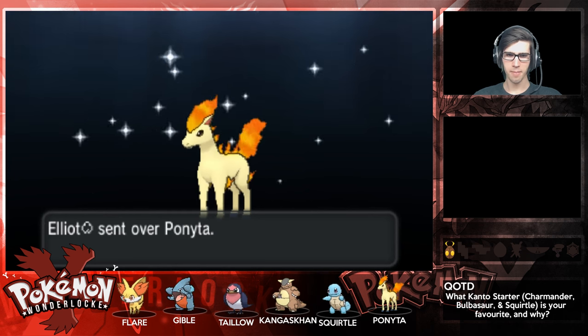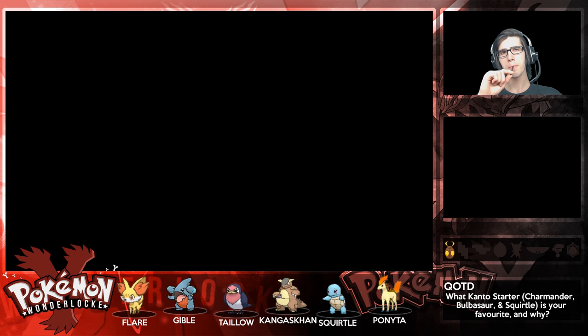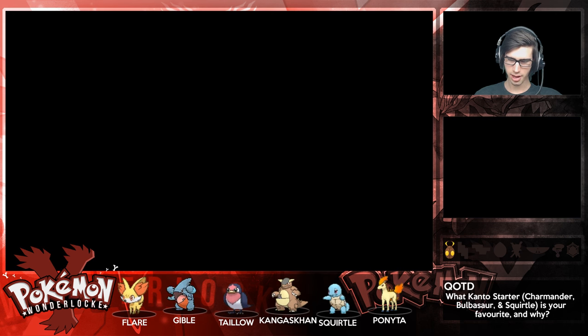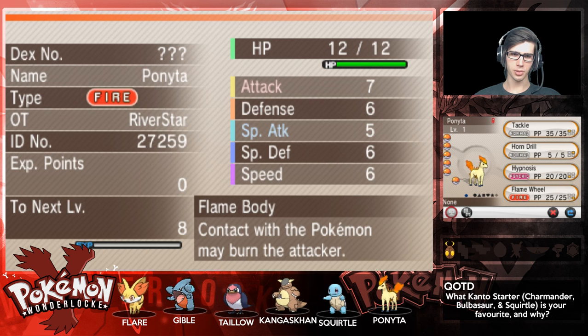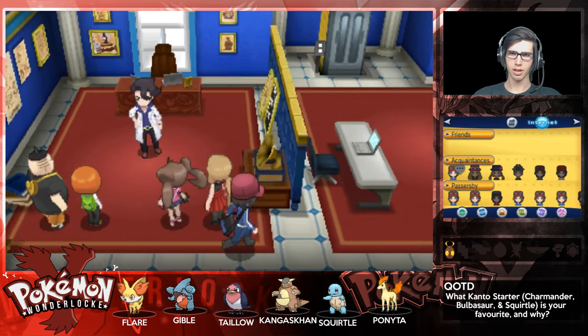Ponyta may have to chill in the box because we do have Flare already. But actually I want to use Ponyta. Let's check out the Ponyta we received - looks like they were breeding for a shiny Ponyta. We have a level 1 Ponyta with Tackle, Horn Drill, Hypnosis and Flame Wheel. With the ability Flame Body - contact with this Pokemon may burn the attacker, so that's nice. And it's an adamant nature. Let's let Flare take a rest in the PC when we can find one.